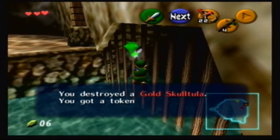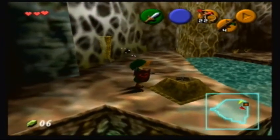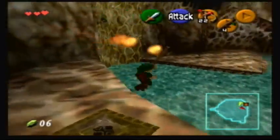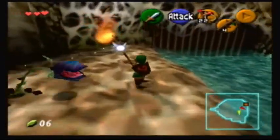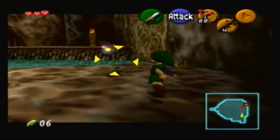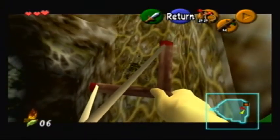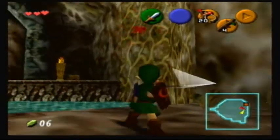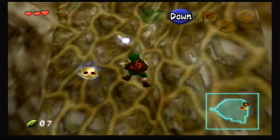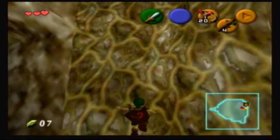Floating in midair. Let's go over here. Light this fire. I see that Skulltula over there too — we'll get him in a minute. Swing. Now we have access to that area. Let's get that Skulltula up there. This will save you a little bit of time later on when you're looking for these — just get him while you're here. Okay, let's head back and move on to the next room.